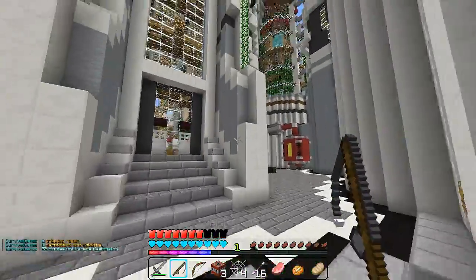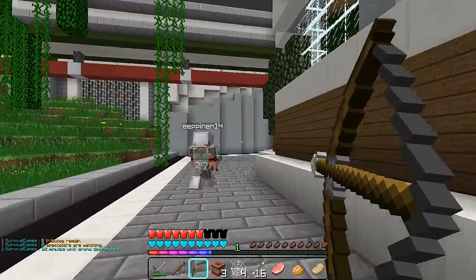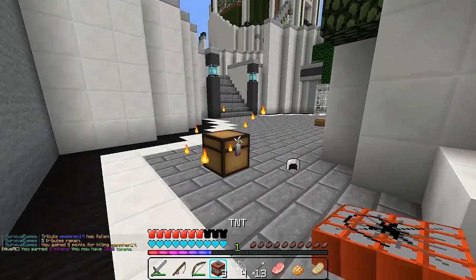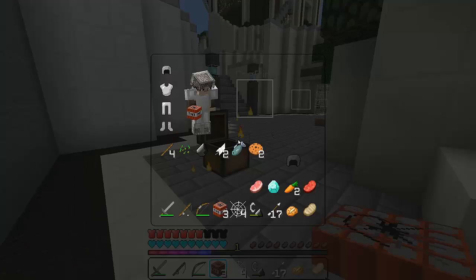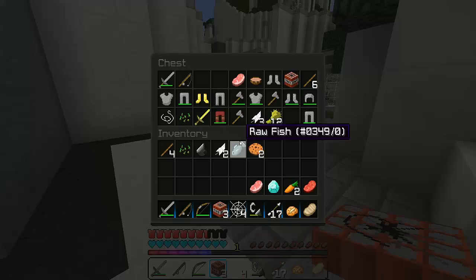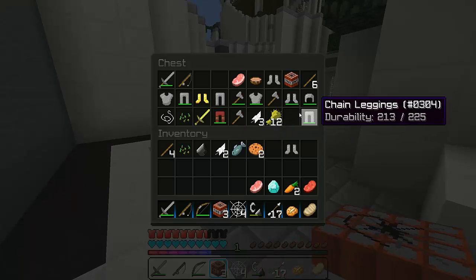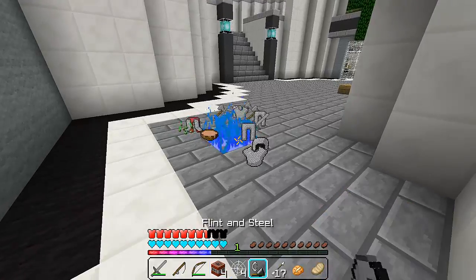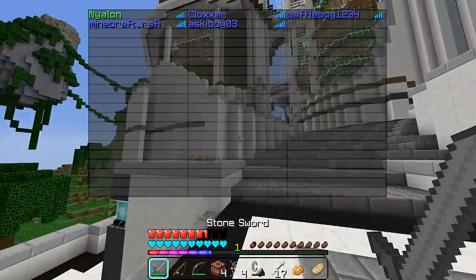Yep, there's a name tag — here we go guys! Let's get him with the bow. We just three-shot that guy — he must have been low. Oh, we got a flint and steel! Perfect. Let's make sure no one else is creeping up on us. We'll take those iron boots and that iron helmet too — we're full iron now! That was an awesome kill. Let's take what we need, grab the TNT. We burned a good amount of his stuff. Five people left — we'll grab a few more crates along the way and start heading towards the center.